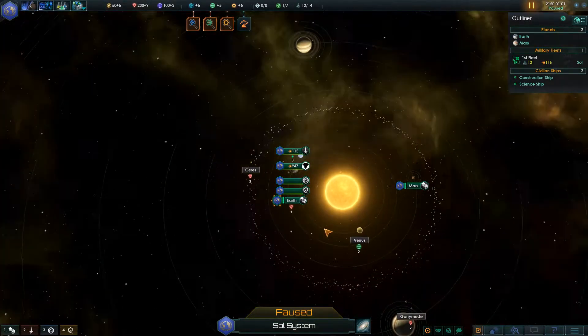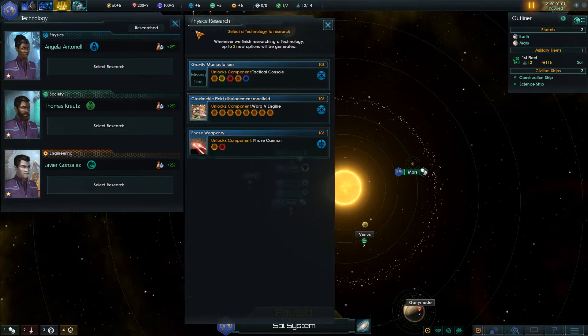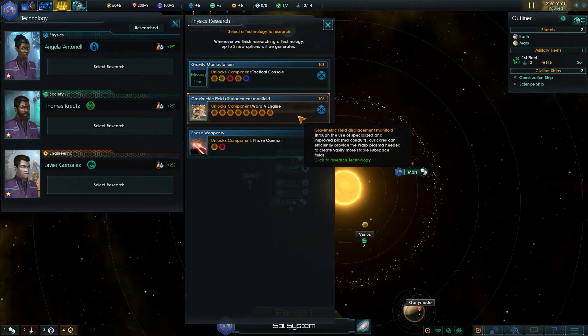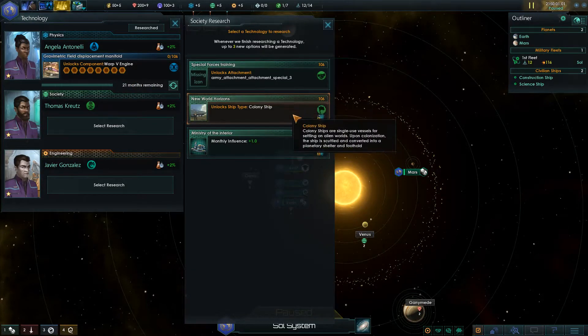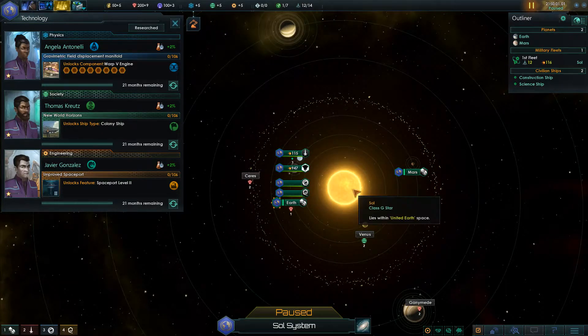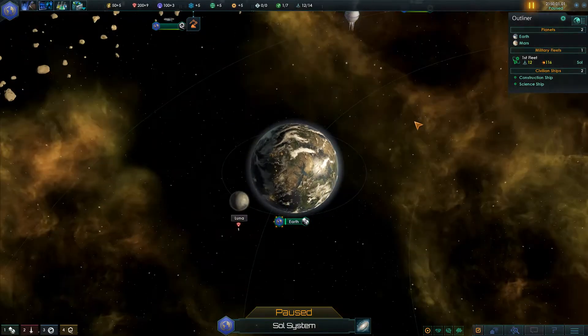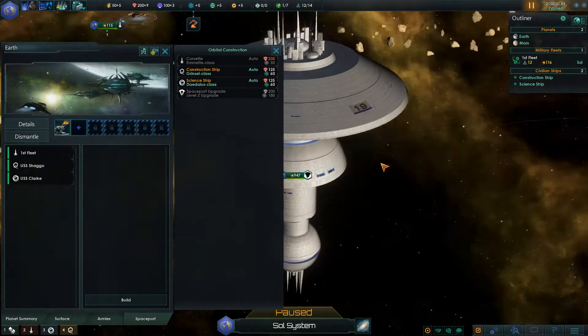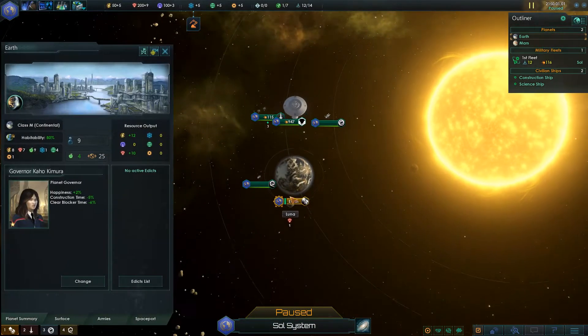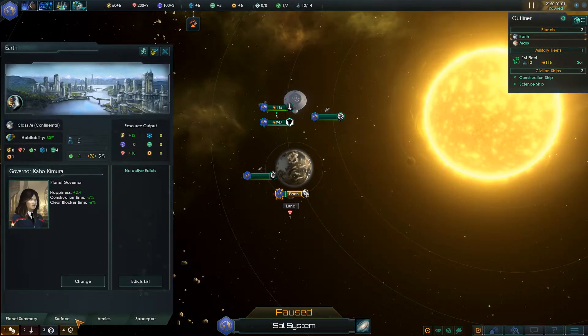Nice - Vulcan patronage. Alright, sounds good. Let's take a look at technology - there are a lot of missing icons still, so I'll have to do a lot of figuring out what is what. I'm thinking the first thing I'll do is go for Warp Five engines, then colony ships. Let me check - what does the engineering console do? Let's also look at Spaceport Level Two. That is the Earth Spaceport - isn't that nice? Doesn't that look way cool? I'm just geeking out over here.